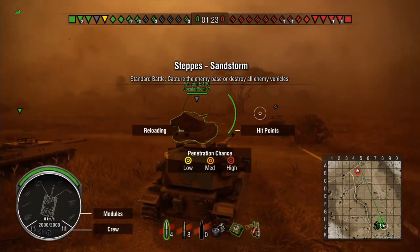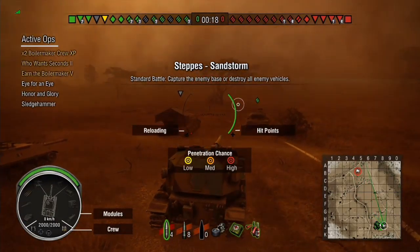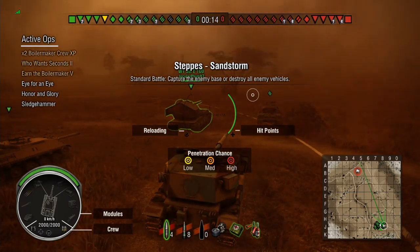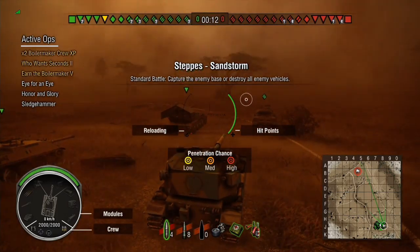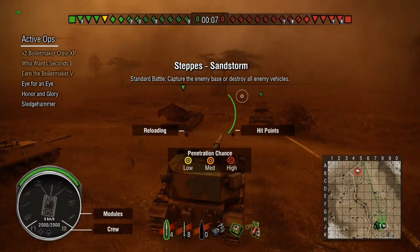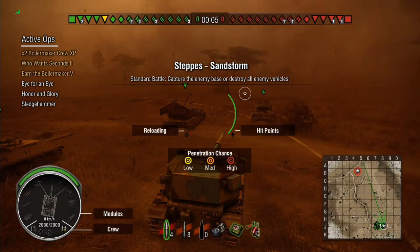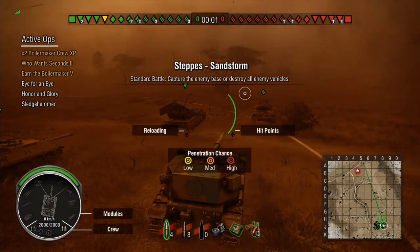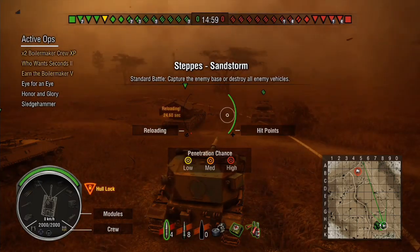Hello there and welcome to World of Tanks with Ungenie Titan. We're here on the Steppe map in the Sandstorm variant. This is the fourth battle before I actually made the necessary points for the Boilermaker. As I've said in the Boilermaker video, I was playing the Dead Star when things weren't working out on the Chariot, and it was very helpful in gaining the Boilermaker.